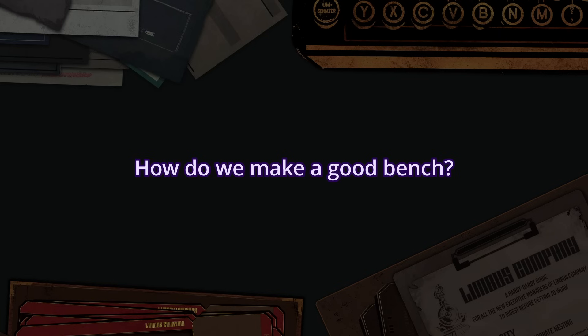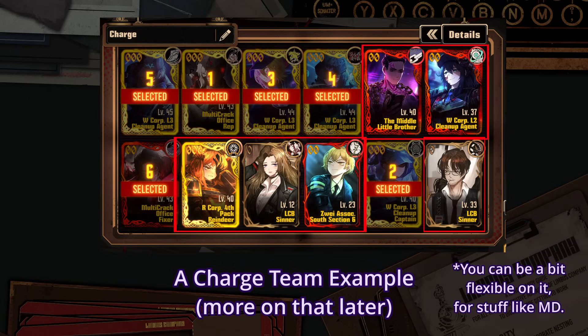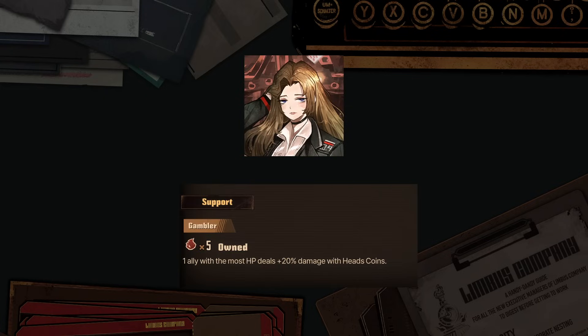So the question is, how do we make a good bench? Well, it depends on what you need. The first thing to do is to build your team, and then you choose support passives among the remaining sinners, not the opposite. Most of the time, since a lot of passives are for archetypes, if you're playing one, you'd likely want those for your archetypes. Some can have special uses and be good in specific situations, but in general, if you don't play an archetype, you're most likely better off going for damage, as it's the most generally useful thing.